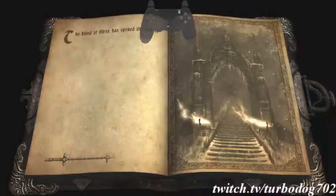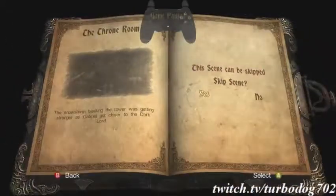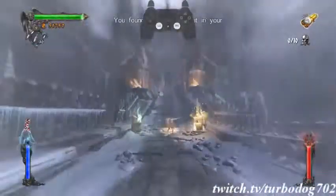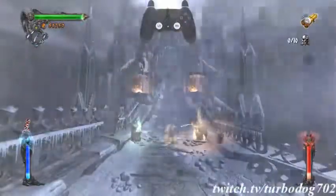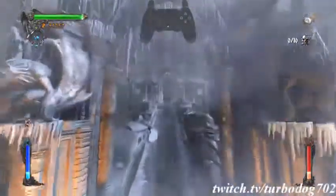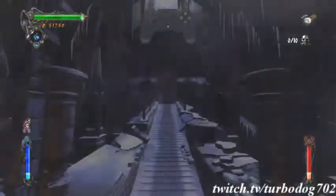The blood of Ulrox has opened the way to the Throne Room — and this is going to be the last chapter for this video. You have full resources here, take advantage of them if you need them. If you have holy water to burn, you can crush this first phase. It's a bunch of vampires getting spawned — if you throw holy water before they spawn, you kill them in a single holy water.